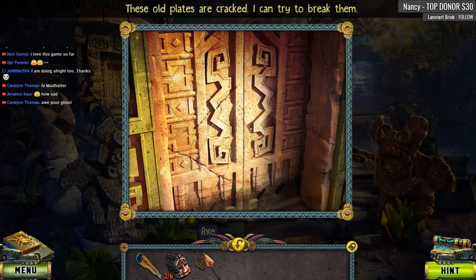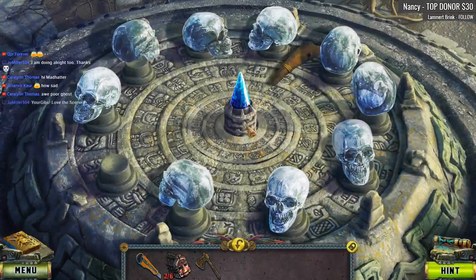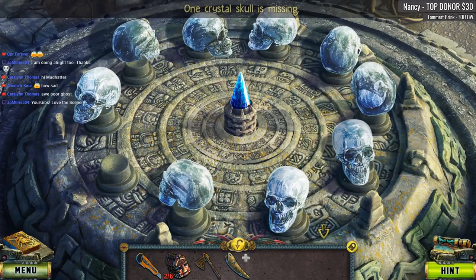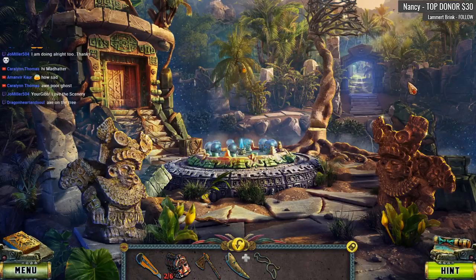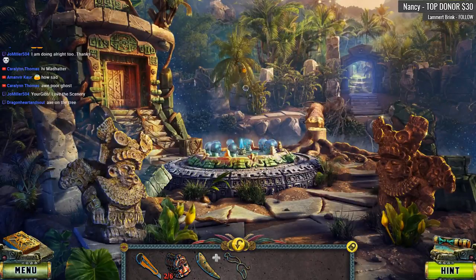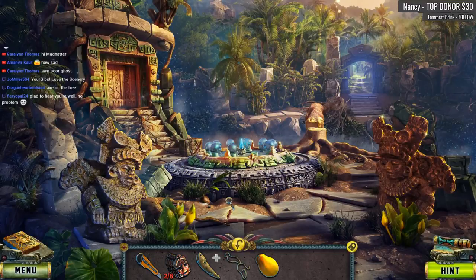If you do see the morphing objects, don't forget to shout those out. There is the vault where my body lies — first you need to get inside. It is a very sad ghost story, isn't it? These old plates are cracked — I can try to break them with my axe. Mace handle! Now we know what we're going to do. Wow, check out these crystal skulls — one crystal skull is missing. A sturdy cord — of course everybody needs a sturdy cord. Axe on the tree, dragon heart — yes, that's how we get across the precipice.